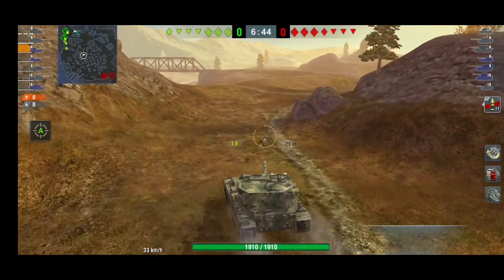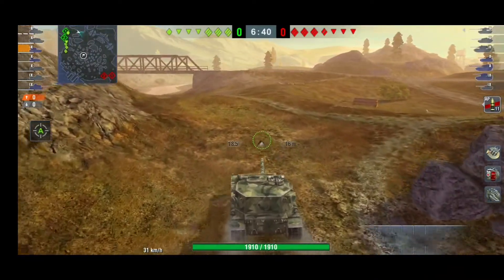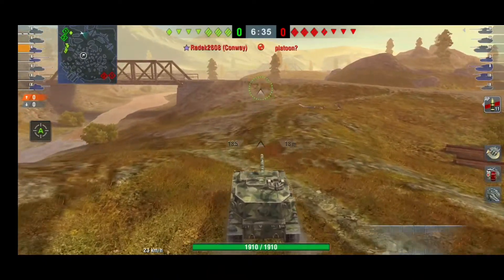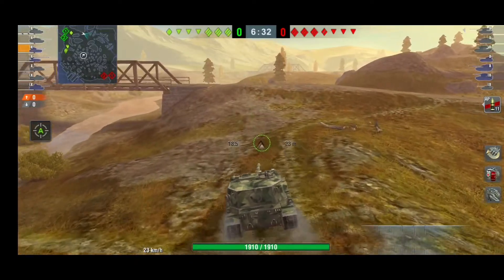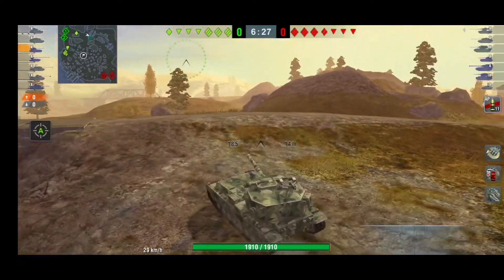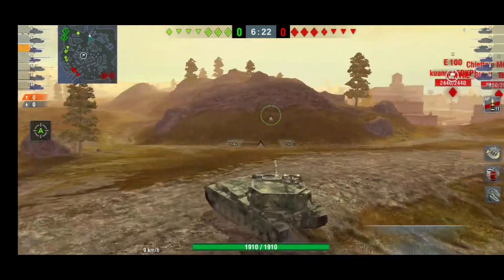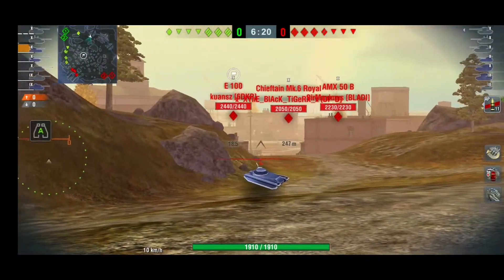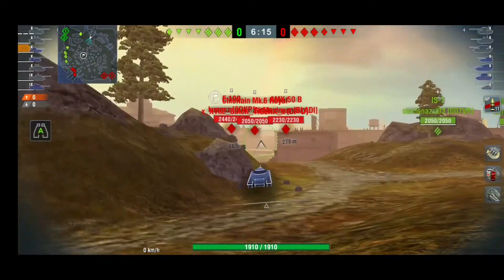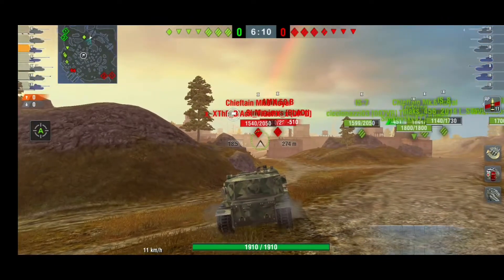Today I have another mastery game for you, again from Cura, and he's in a Death Star — the FV215B 183. As you can see, he pushed the left side of the map, which I would probably do the same, but the rest of the team pushed the city. He's trying to get some side shots, but enemies really aren't available on this side — no one is pushing on the river.